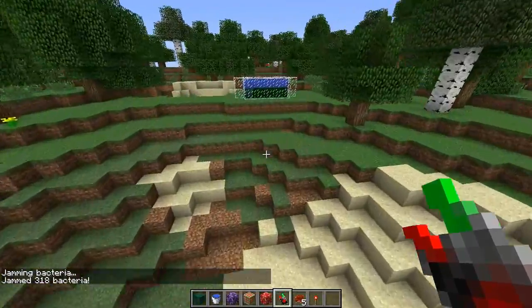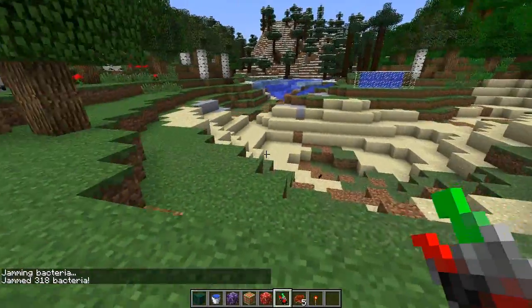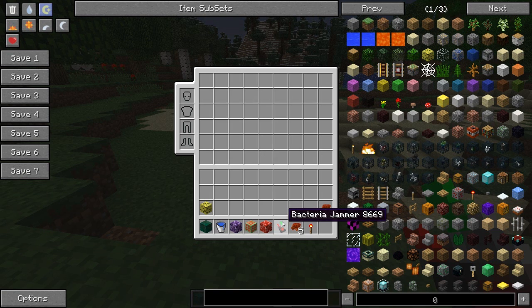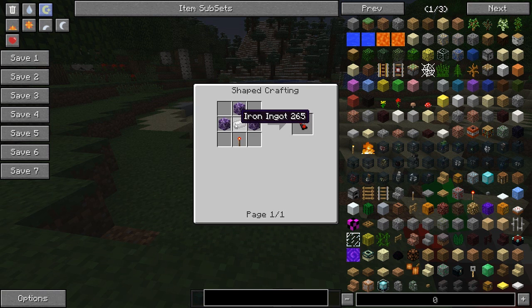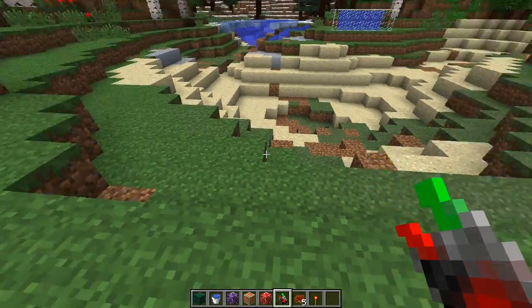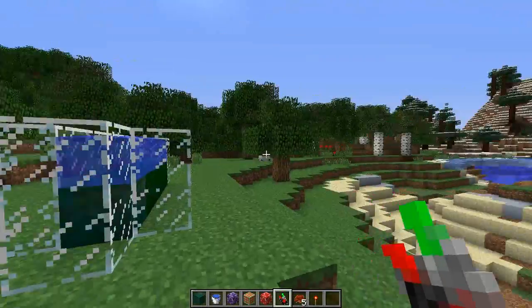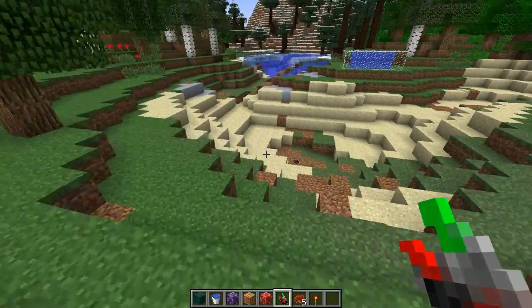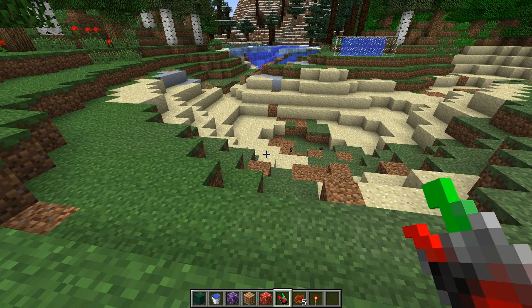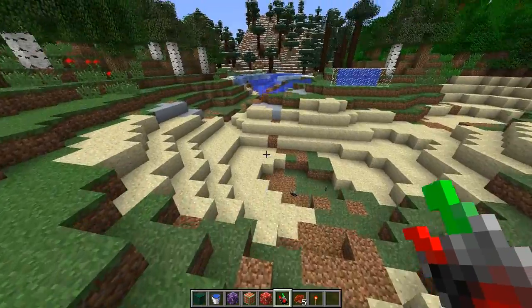Now I'm going to show you how to create the bacteria jammer. Now if you are ever going to use this mod and you're going to destroy masses of blocks, you're going to need to create yourself a bacteria jammer. You can probably already see what it does and it's quite expensive. We're going to need three bacterium colonies, a bit of iron and a redstone torch to create the bacteria jammer. I'm not sure if it's got a certain health limit — so if you use it more than like ten times it'll break. But that is the bacteria jammer.